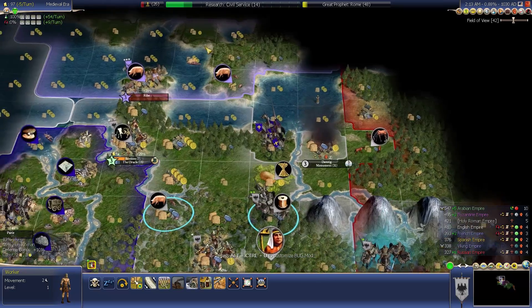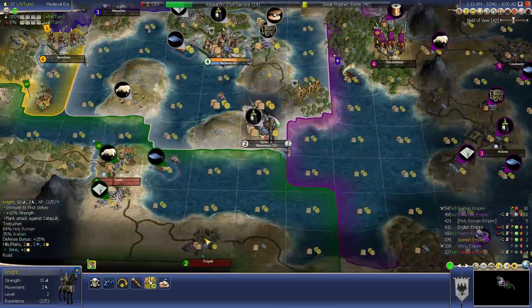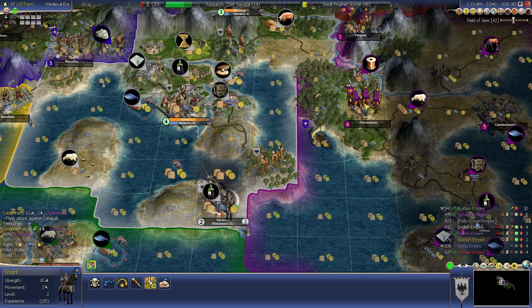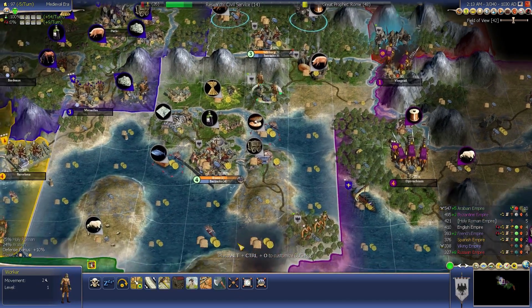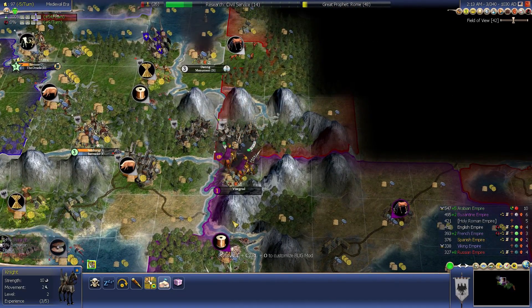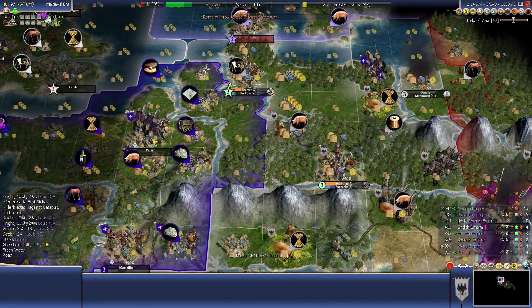Actually, Russia might be easier to take over at first — or Ragnar. A lot of options here. We have a worker available and I'm going to be building a pig pasture on that resource right there next to Salzburg. The problem is Justinian has a unique unit that has an advantage over my knight, so I definitely want to hold off on attacking him until I get the upgraded knight — the Cataphract, I believe it is. I've completed my road here. This wheat doesn't have a road and I need a road to connect it to my resources. Fortify those archers in Syracuse. I'm a little bit worried about this city — I don't think I'll be able to finish the Oracle in time. Louis might actually be a better player to attack. That ends turn three.